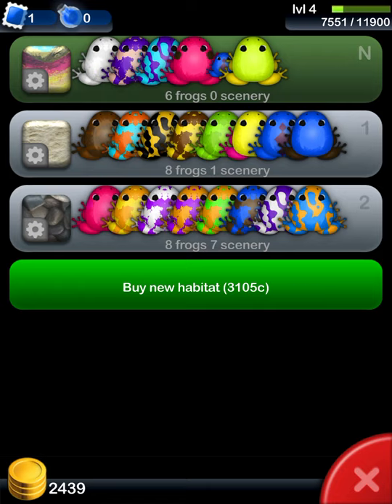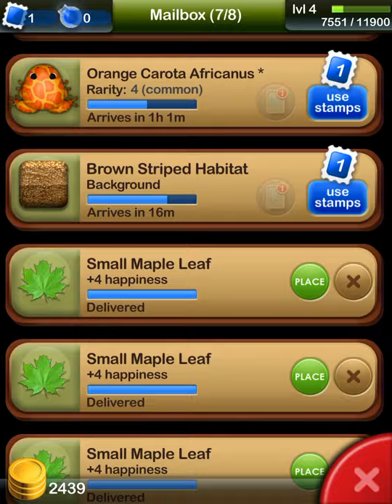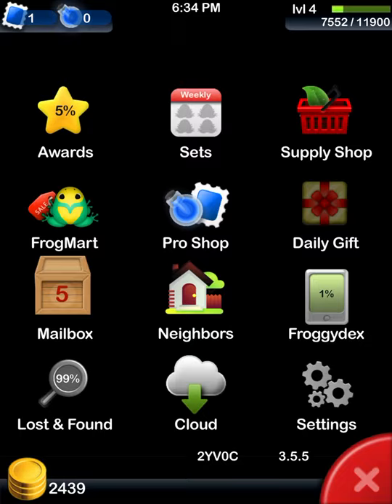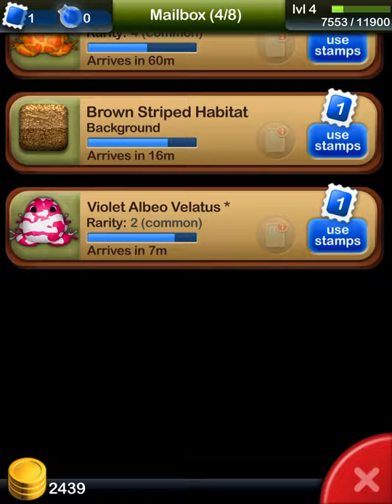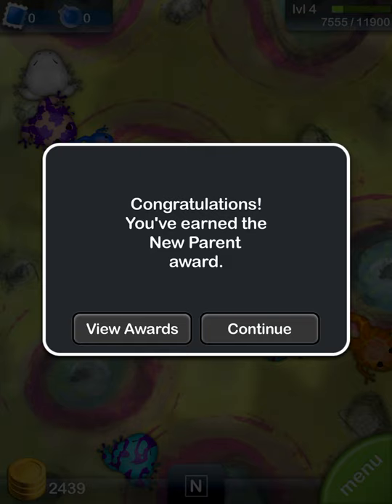If you wanted to gift all, you'd obviously need eight stamps. But I actually have one stamp, so I'm going to go to my mailbox and place it. After navigating the mailbox — congratulations, you've earned a new Parent Award!